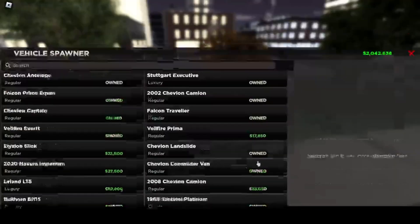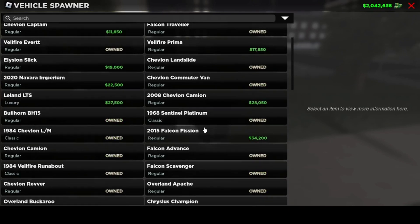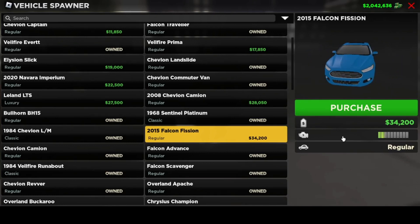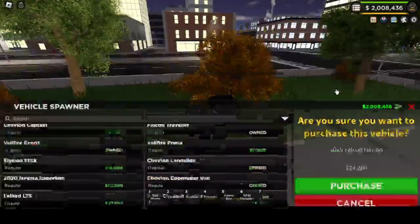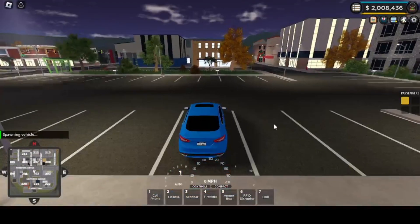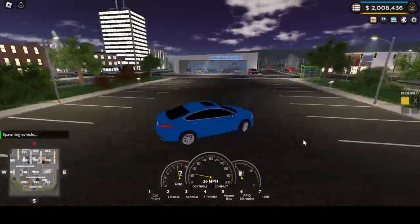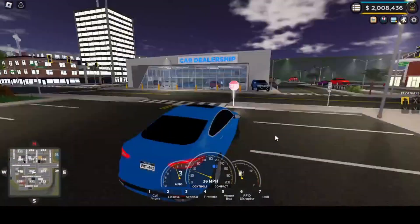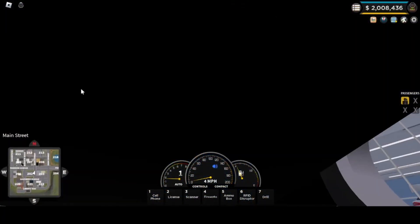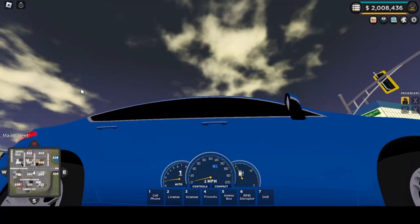Let's start with the first one, the 2015 — yeah, it's this one. So this is one of the new cars. It costs $34,000. Not bad. It performs pretty good. I can't tell if they actually did a mono or sticker.